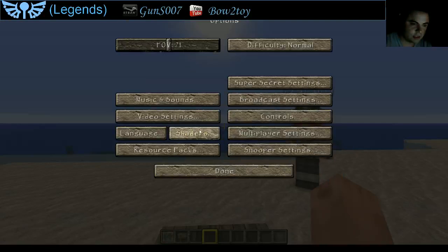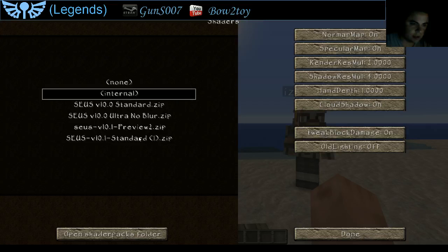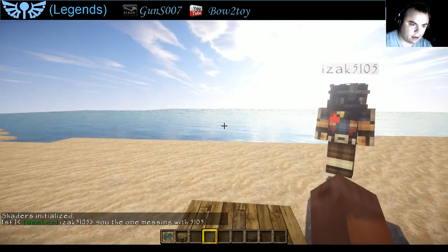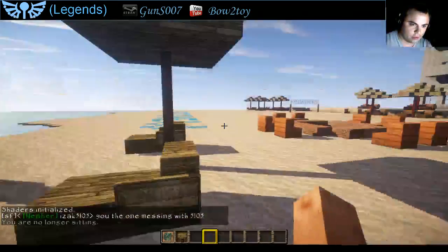So options, shaders, go back to standard, done. Back to game and we have now a more realistic world.